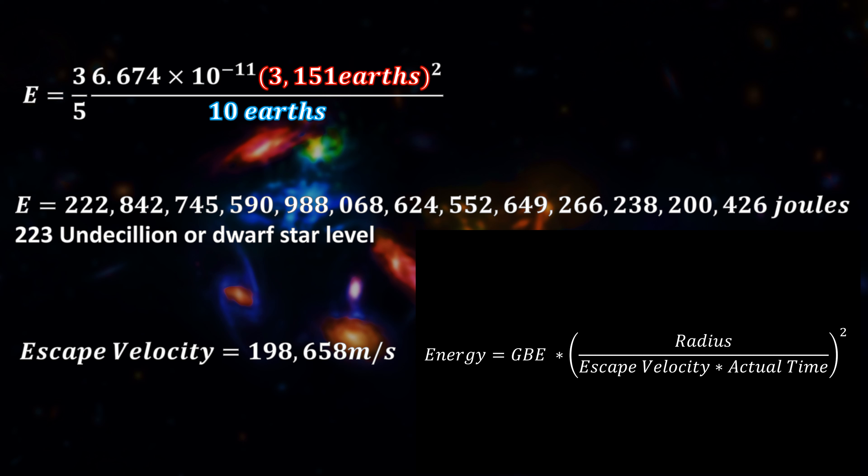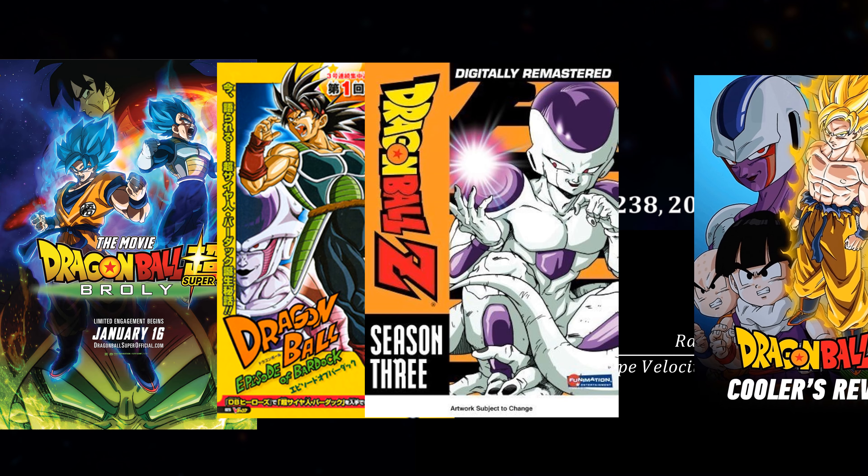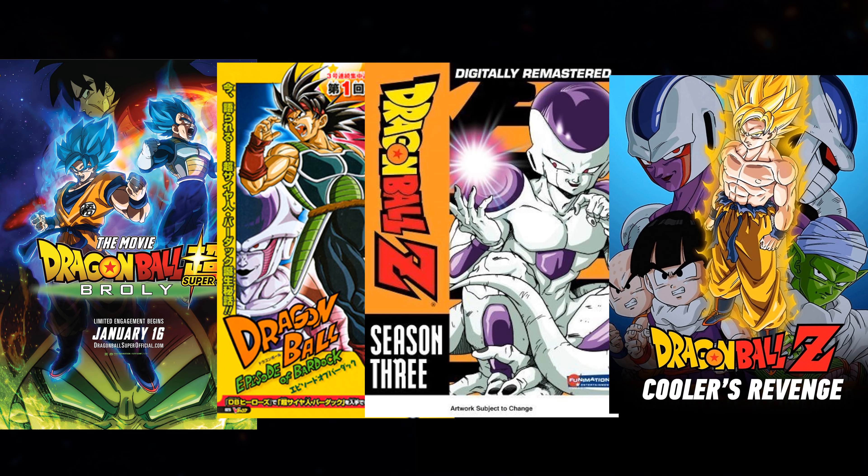Which we can then use in the equation from my Master Roshi video, where we used the gravitational binding energy times by the square of the radius of a planet — which we now have — the escape velocity of the planet, which we just worked out, as well as the time it takes for the planet to explode. There are many different versions of planet Vegeta exploding, so I'm going to have to do this for several different examples.